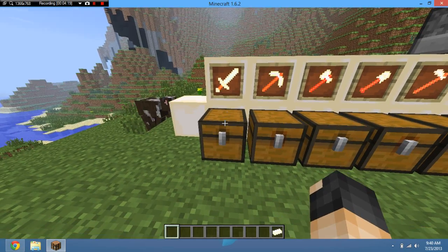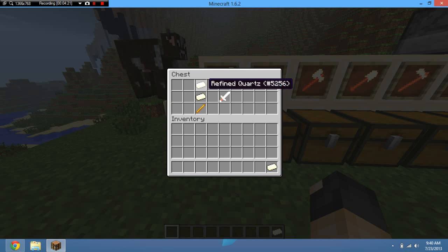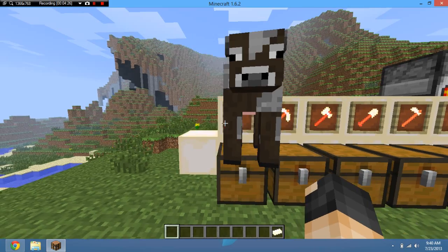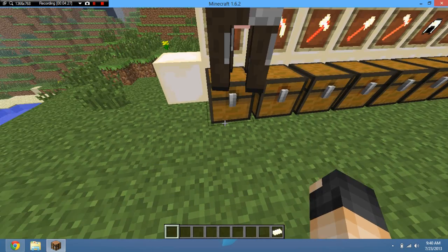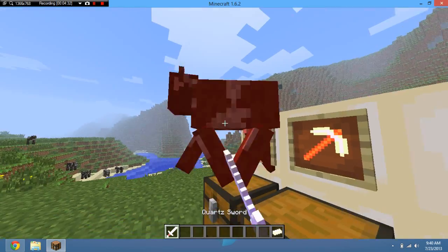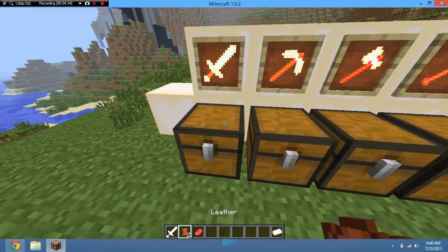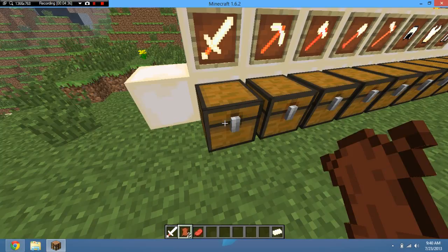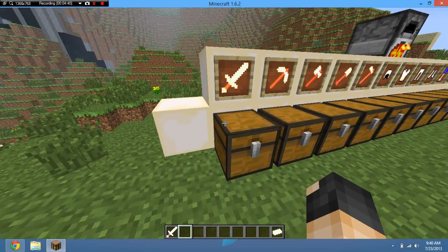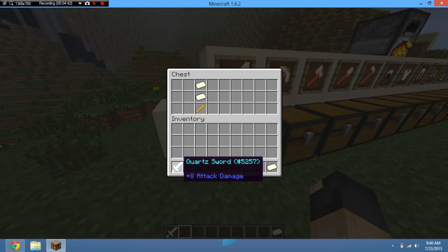The recipes for these are quite self-explanatory — basically like the normal recipes but replacing the materials. Let's test out the sword. It does 8 damage, and if you get a crit I think it can do 10 or maybe a bit more. It's pretty good. All of the tools are pretty shiny and they have a blue name, which is pretty cool.